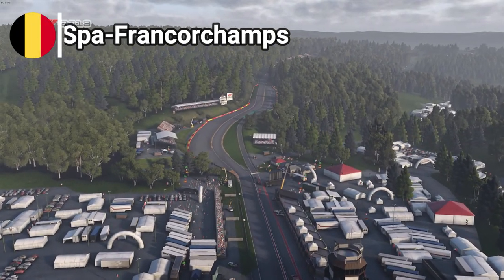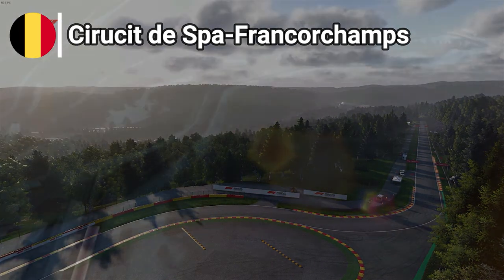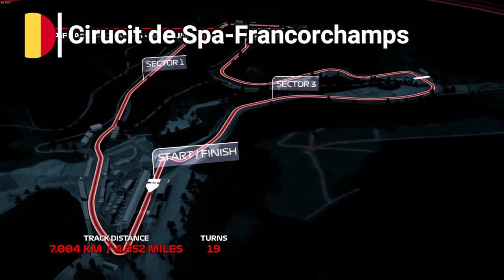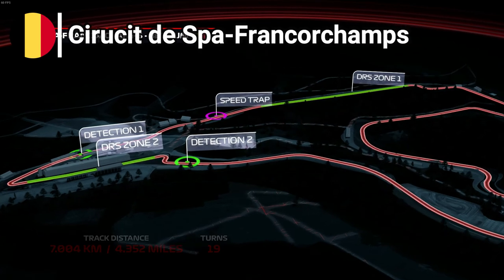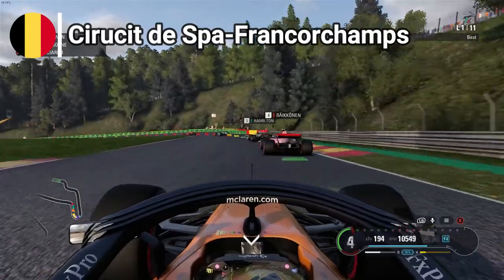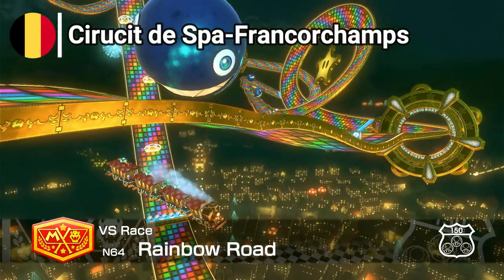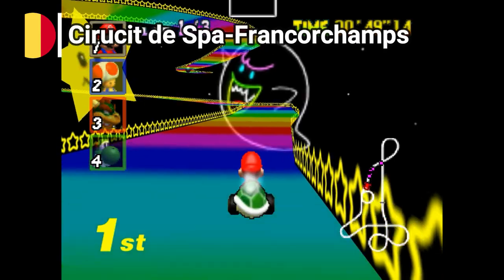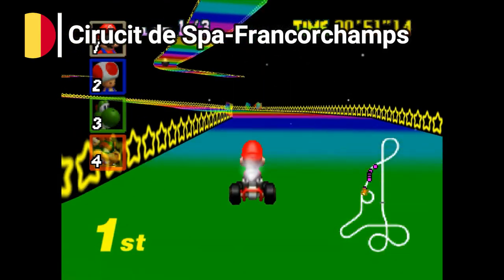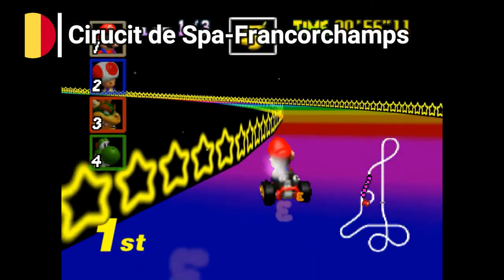Following Hungary, we move to one of the best circuits in Formula 1 history, none other than Belgium's Spa-Francorchamps. Spa is perhaps the definition of what a racetrack should look like, and it's even the longest one on the calendar with over 7 kilometers of length. Due to its historic status and marathon magnitude, the only MK track that will do it justice is Nintendo 64's Rainbow Road. Rainbow Roads are the symbol of all Mario Kart, and the N64 edition is the crème de la crème — the longest Mario Kart circuit of the whole franchise.